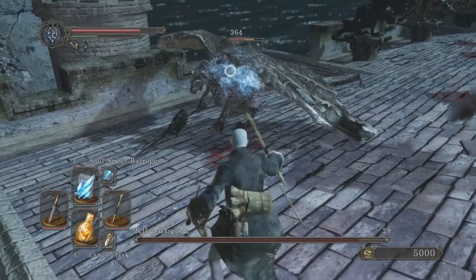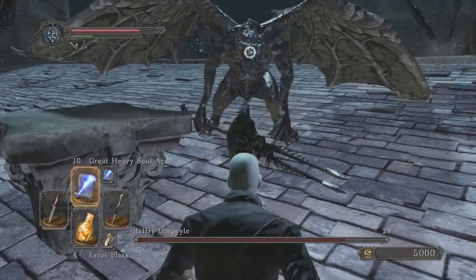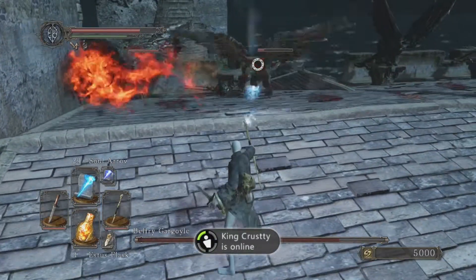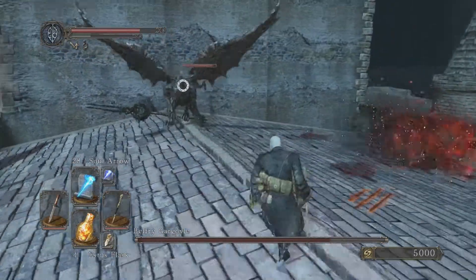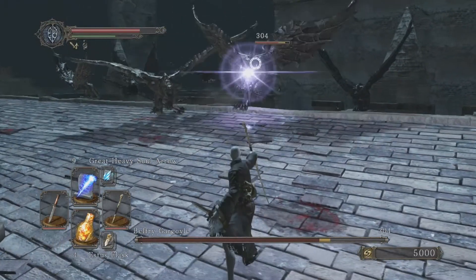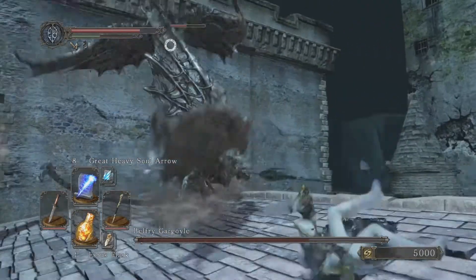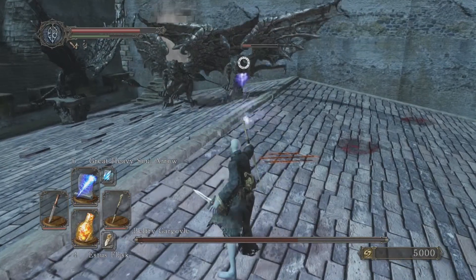The strategy here is to start out using your strongest attacks first and really focus on one at a time. I'm 95% sure that these guys are on a health meter timer — when the health meter comes down below a certain point, another one comes out. I've been swarmed before where I was hitting one and before I knew it I had four Gargoyles surrounding me, which is really difficult. So focus on one at a time.